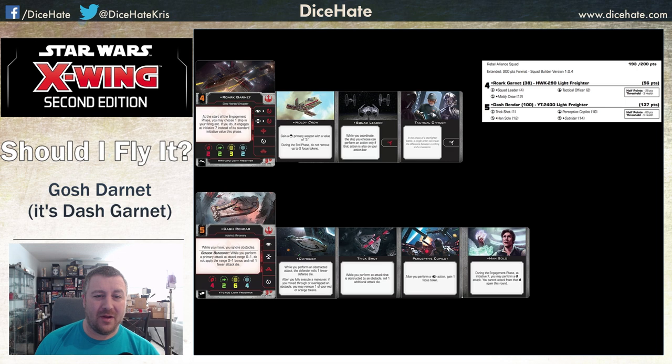It is Rourke Garnet with Mouldy Crow, Squad Leader, and Tactical Officer. It comes in at 56 points. It gives you access to a white coordinate, the Mouldy Crow 3 red dice primary firing arc, and obviously still the 2 dice turret. It's a decent ship — Initiative 4 doesn't do anything bad.